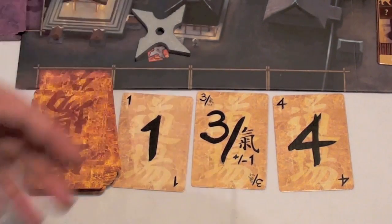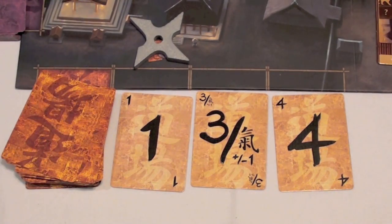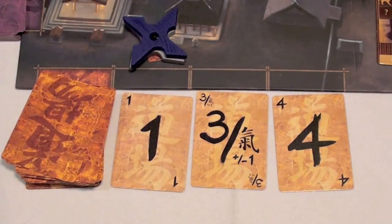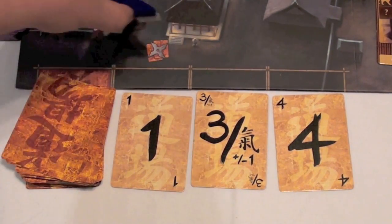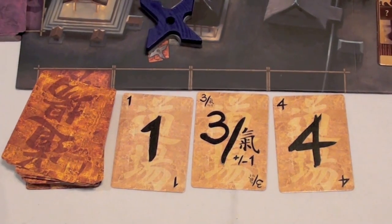In addition to getting new dojo cards, placement on this area determines turn order for future turns. The person to place at the top of the order goes first — so if blue places at the top, they would be first, silver would be second, and red and black would maintain their previous turn orders.